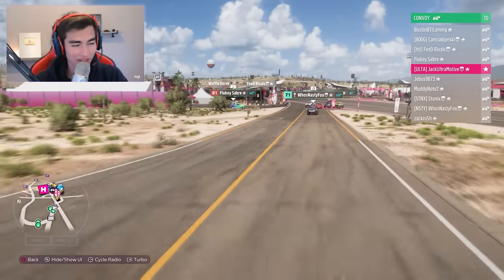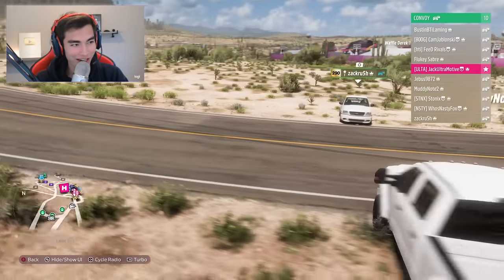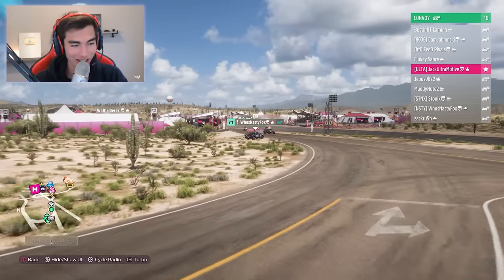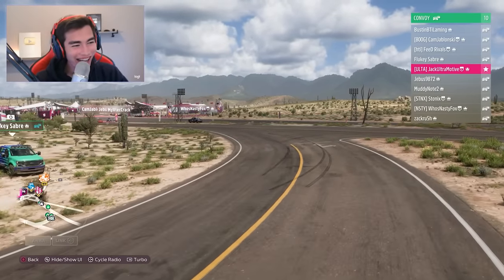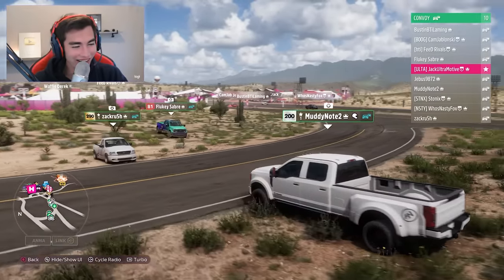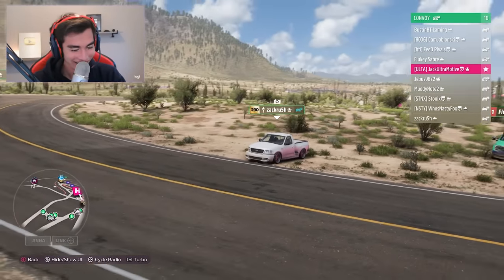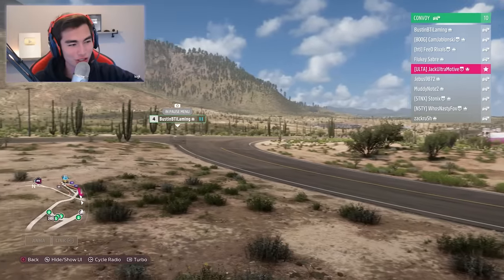Nasty's up next — full JDM drifty HKS. That was slow, you almost straightened out right in the middle. I had no angle, I almost lost it — I had to let off. I'll give you that one for a first rounder. I expect some good angle going forward. Then Jeebus goes — what was that? That's fine, just rewind and go.